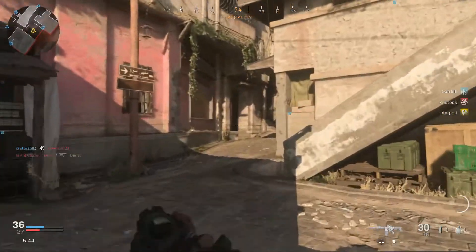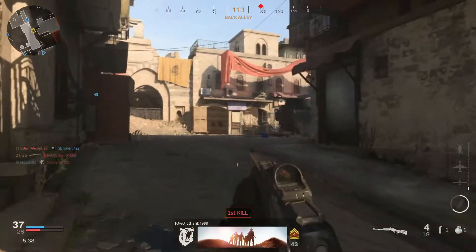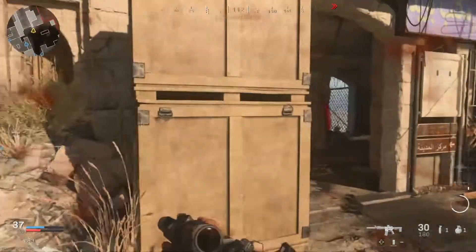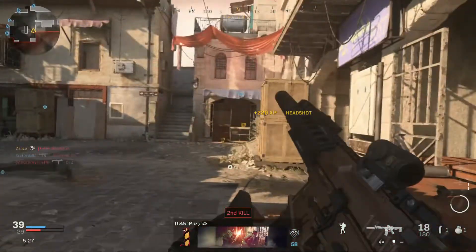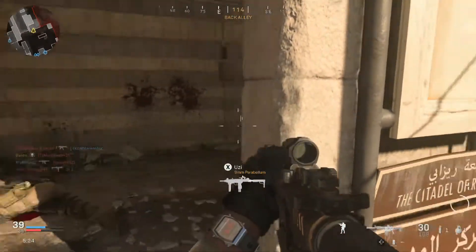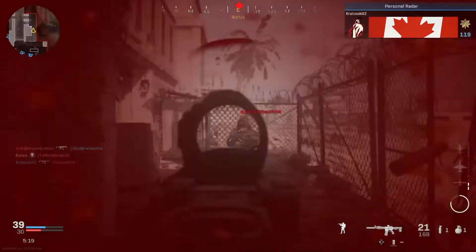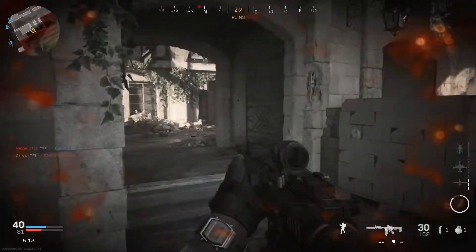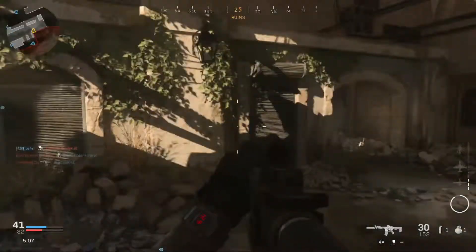Welcome to episode 3 of my operators guide. Today I wanted to talk about using cover objects and walls to try and limit your exposure as much as possible when you're having a gunfight. The other thing that goes hand in hand with that is the ready state. If you guys have found any of the tips or videos helpful, definitely leave a comment or a like.